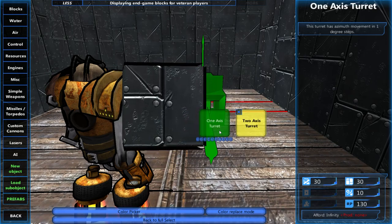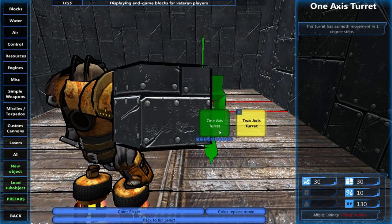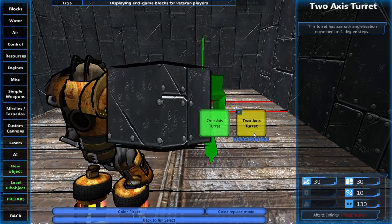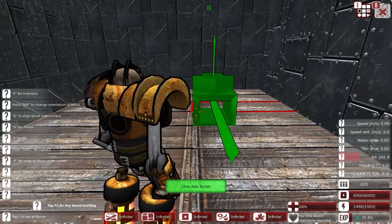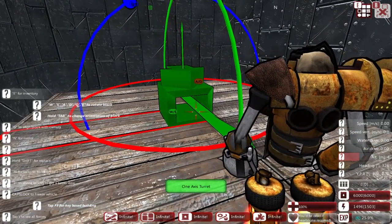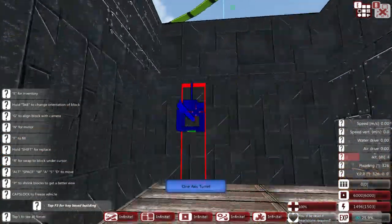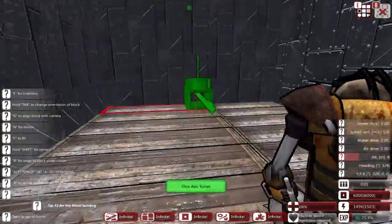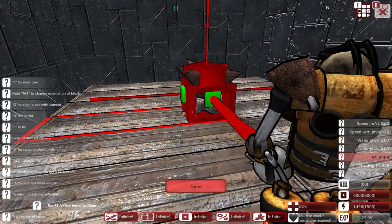Now, you get two different options. You have a one-axis turret, which means this is azimuth only - this is left to right - or you have your two-axis turret, which is left to right as well as elevation. We only need the one-axis turret if we're going to be doing guns and not AA. So let's make sure this is pointed that way. Here we are within the hull of our ship, or where we would be in the hull of our ship, and we put down the turret.